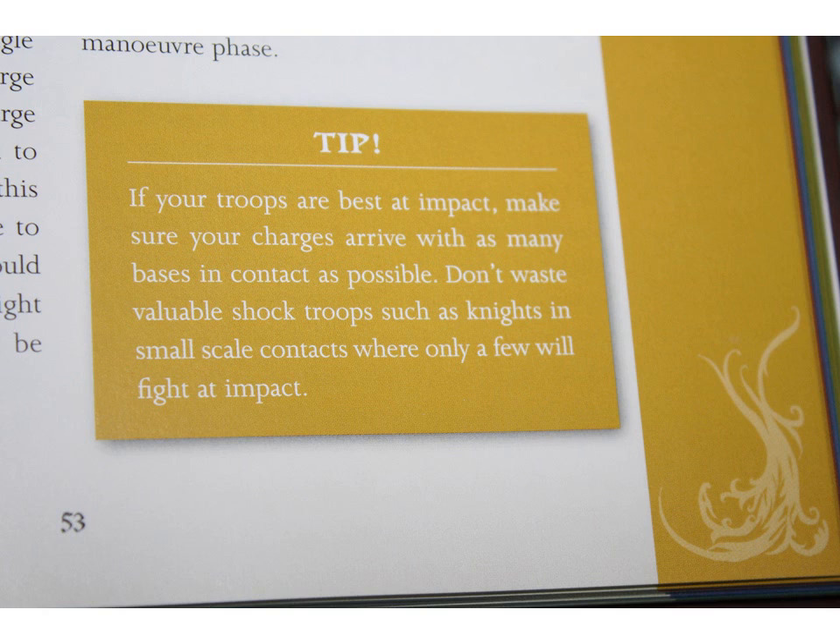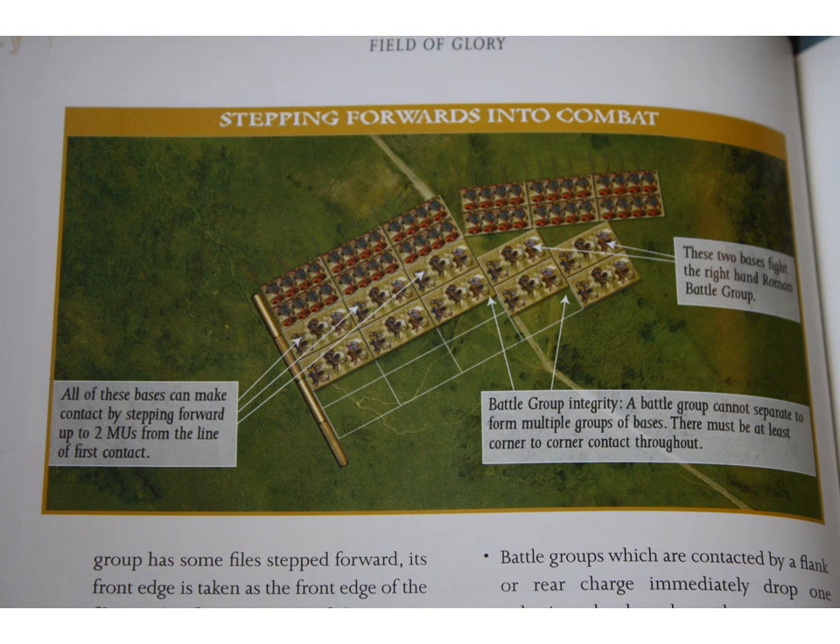Throughout the book you'll find some little tips, like: if your troops are best at impact, make sure your charges arrive with as many bases in contact as possible. One thing I liked is that if your bases don't line up perfectly, that's okay — they have a stepping-forward mechanism for dealing with that. Just because it's not my front row touching your front row doesn't mean we can't fight. Realistically, in a real battle, it's not like everyone else stands seven feet away from the enemy.